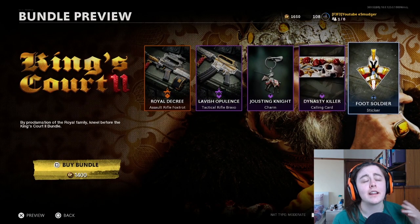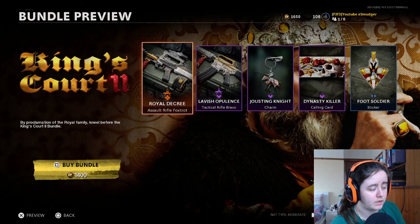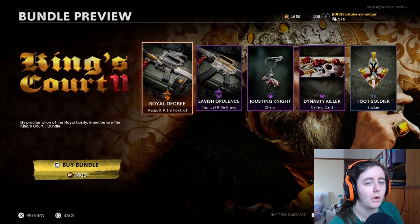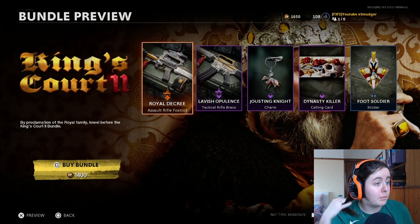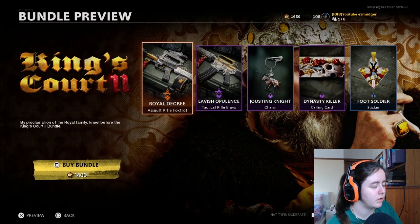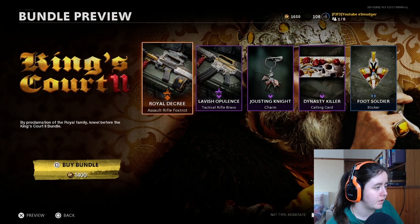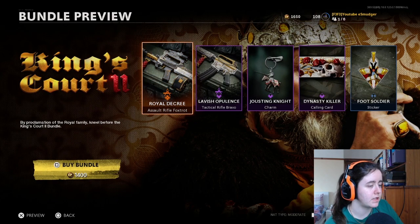Charm, calling card, sticker. I said this in the last one — charms, calling cards, stickers, emblems in terms of bundle assets don't really impress me too much. You're very much paying for these two items. I think anyone that disagrees is kidding themselves. Very few people go out of their way to buy a bundle for a particular sticker unless it's a particularly innovative sticker in its design. A lot of people look at the blueprints only. So it's 1400 COD points for two blueprints. The blueprints are nice, I can't dispute that.